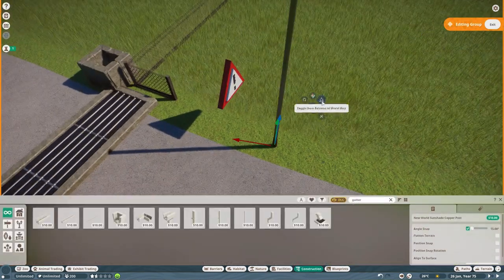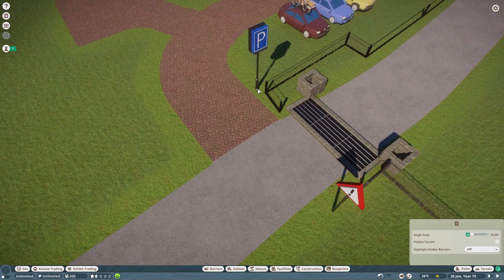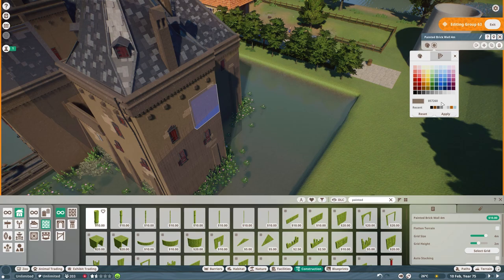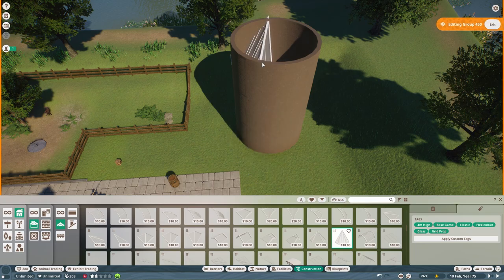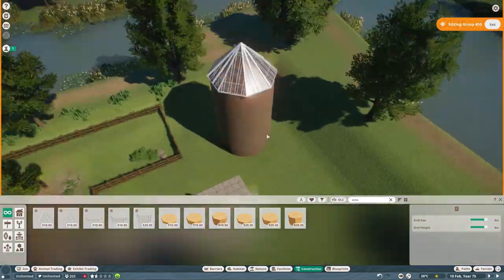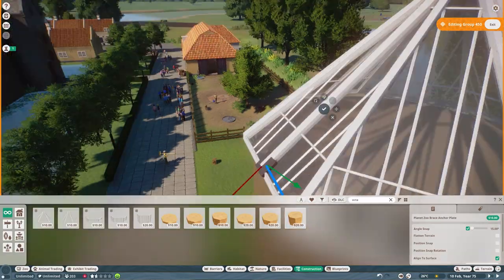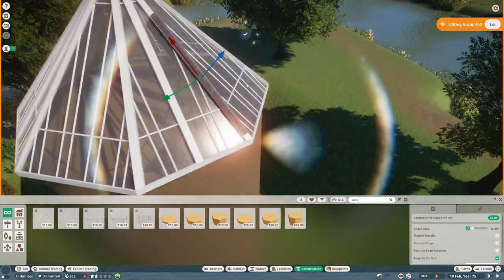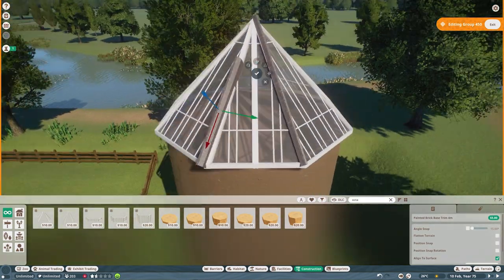There was also something like a bomb shelter that might be interesting to recreate as well, and then of course this tower. This is one of the reasons why it took me so long - I didn't get the roof exactly the way I wanted it. But then I found these roof pieces and this is actually exactly how this roof is shaped, although I will make it a little bit higher. The corners are like octagonal or something like that.